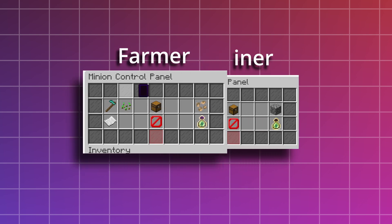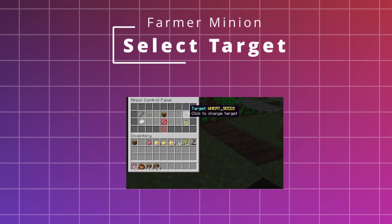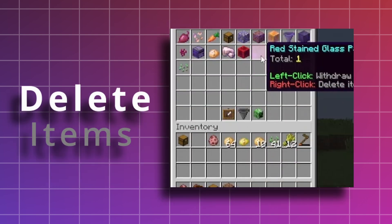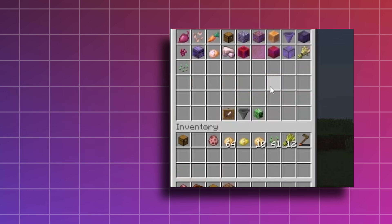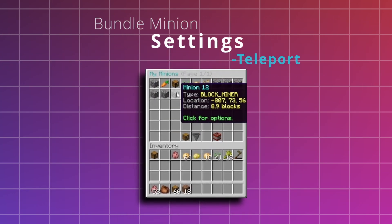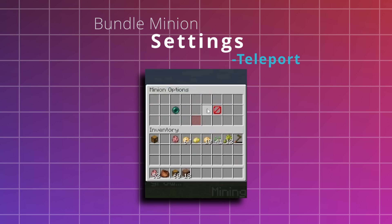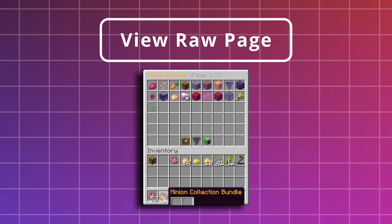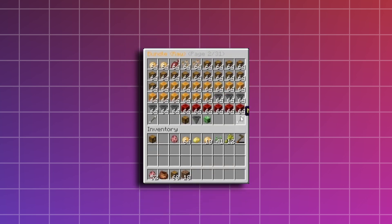Here are the control panels for each type of minion — selecting the target for the minion to mine. Currently there are a couple disabled. You can also delete items in the bundle. Next is the minion settings — I have delete and teleport currently available. I also have the view raw page, because that's how I first made it so you could actually see the items being collected, and you can have infinite pages.